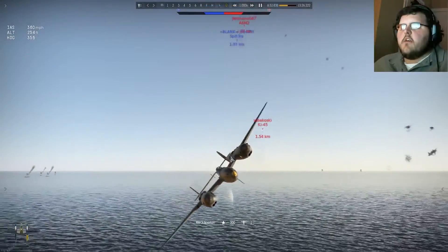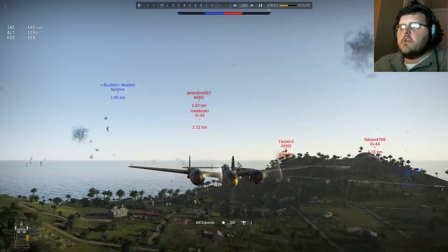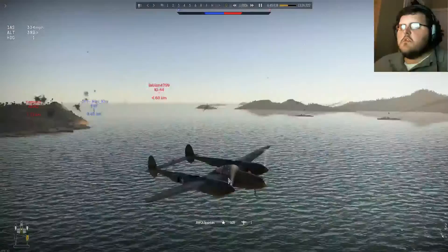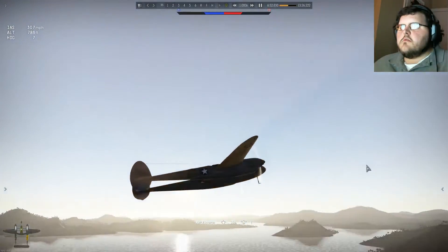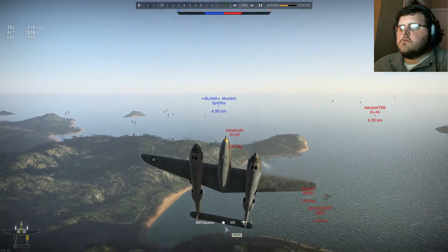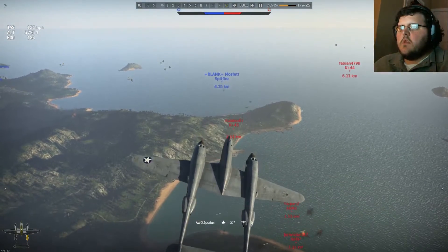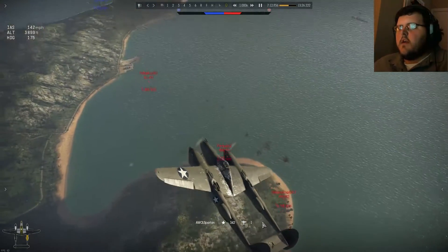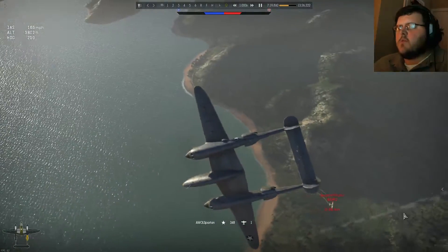Here we have the Ki-45 closing in on me from behind — I haven't noticed it yet. He turns away. In the meantime I'm focused on hitting a Zero that was out in front, now he's back behind. The Ki-45 is making his approach. Here I go vertical, and he sees me going vertical — of course so does the Zero down below. And here I enter what is known as a climbing spiral — I'm still trying to gain altitude but in the meantime I'm climbing as well, waiting for him to stall.